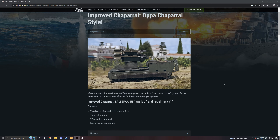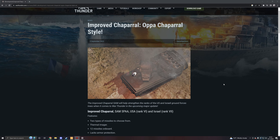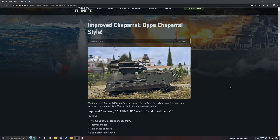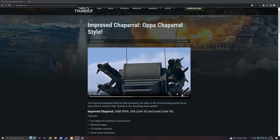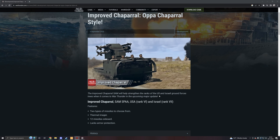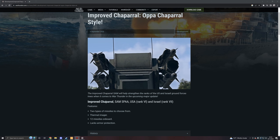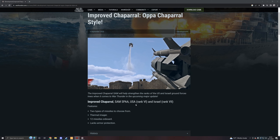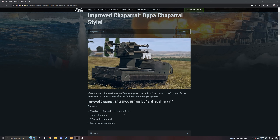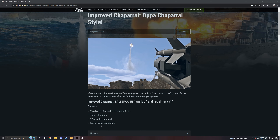The Chaparral is coming to two nations. It will be a rank 6 US SAM vehicle and a rank 7 Israeli SAM vehicle as well. So lots of vehicles in the next major update are going to multiple nations. The improved Chaparral SAM will help strengthen the US and Israeli ground forces trees. It is a SAM SPAA featuring two types of missiles to choose from, a thermal imager, 12 missiles on board, but it lacks armor protection.